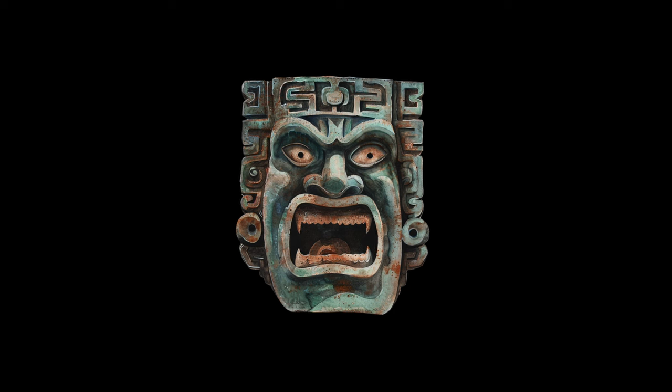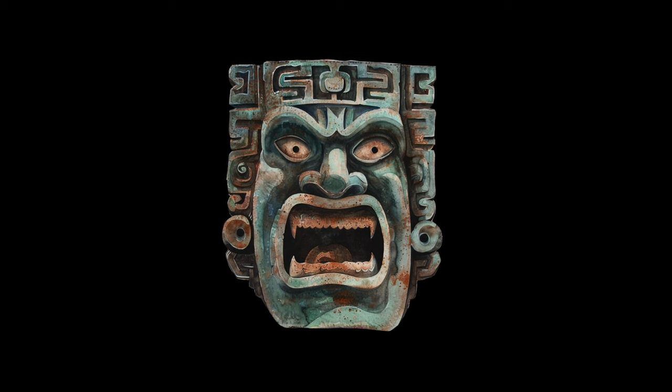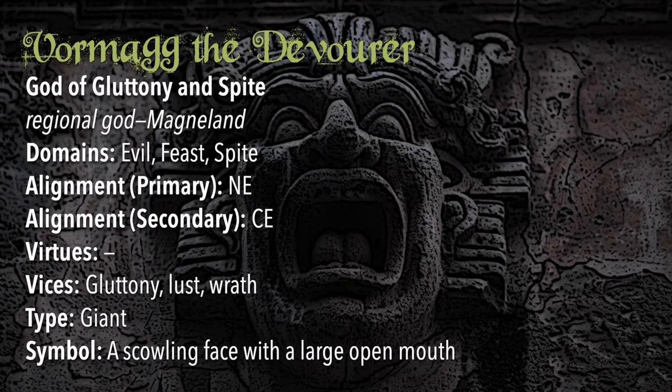Let's take a look at these goblins and the dungeon map. Let's start with one of the main gods these goblins worship — not the only one, but the main one for this part of the world. Vormag the Devourer — the Corpulent One, the Great Maw, the Gnasher. He is a regional god worshiped mainly in Magnoland, the largest continent in the world of Ikoros. His divine domains are evil, feast, and spite. His primary alignment is neutral evil, secondary chaotic evil. No virtues are associated with Vormag; the main vices are gluttony, lust, and wrath.